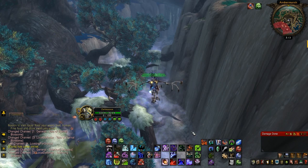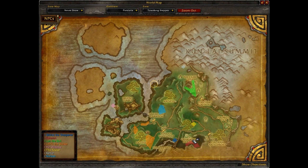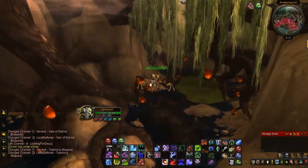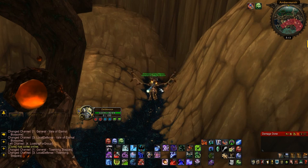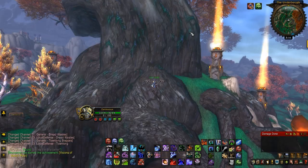For the 12th hidden Pandaren item you're going to be going to Townlong Steppes. There's a canyon in southern Townlong where a lot of little miniature creatures spawn. Go down in the canyon and start heading back into this little area — it'll be to your right in between these two hills on the ground. It'll be like some kind of resin on the ground; pick that up and you'll get a lot of experience. It also sells for 100 gold.